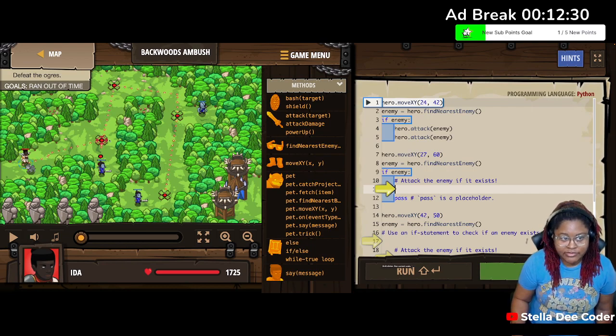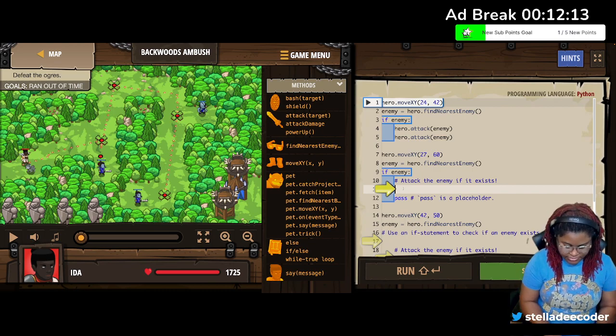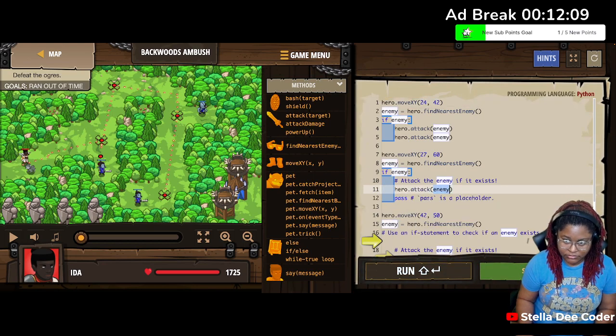First and foremost, we're going to move to this right here, which is 2442. And then we're going to see if there is an enemy there. If there is an enemy that exists, we're going to attack them twice. We're going to move to the next one, which is 2760, and we are going to attack them twice.